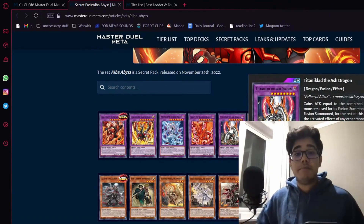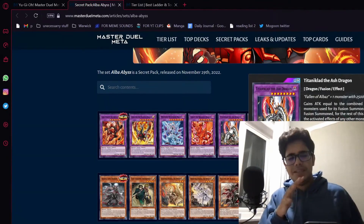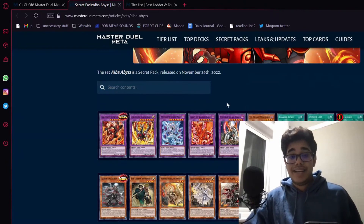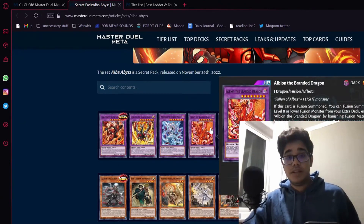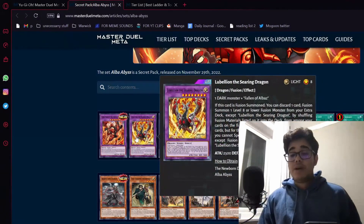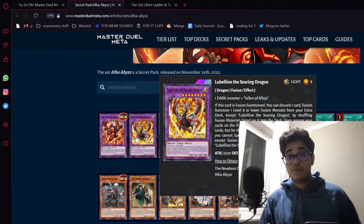We got Titaniclad — this might or might not be used depending on if you want to use Titaniclad. It's a big beater, that's it. Albion is necessary if you want to use a very particular combo just using the one Branded Fusion. In case you want to keep everything in your hand and just use the Branded Fusion, summon Albion, summon Mirror Jade — easy, quick. Mirror Jade is your win con. And Lubelion — if you have the card to discard with it and you're comfortable doing that, Lubelion is the choice you make when activating Branded Fusion.